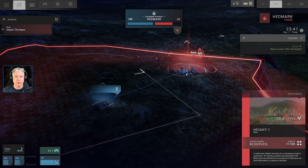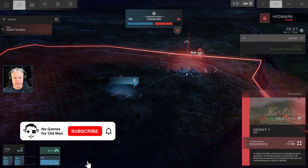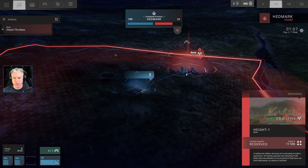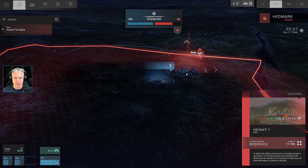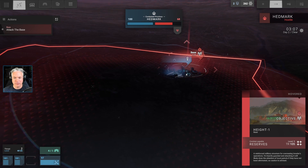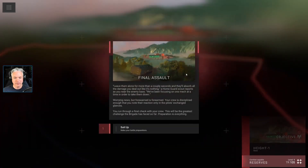Hi everybody, Dan here with No Games for Old Men. Thank you for joining me for another episode of Phantom Brigade as the Bantha travels across the countryside toward Height 1 Base, where there is a threat level 105 situation brewing. This is apparently the main enemy stronghold in the province. If we can take this, we can retake Headmark and give ourselves a foothold for a final assault.